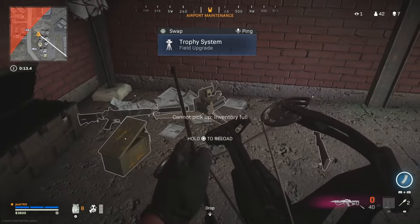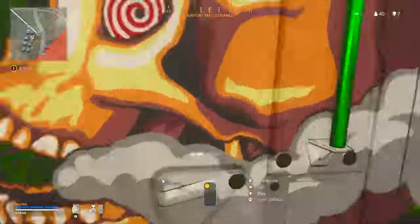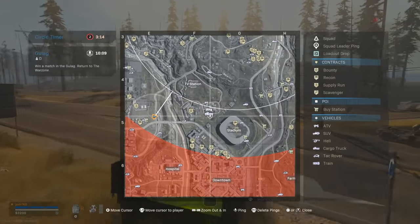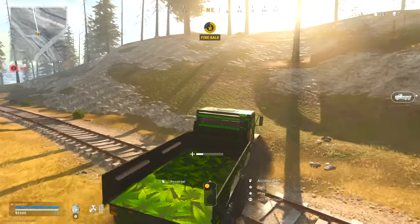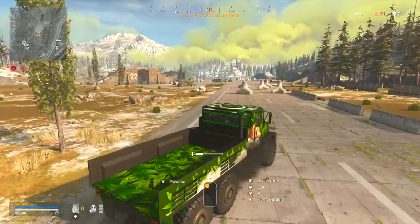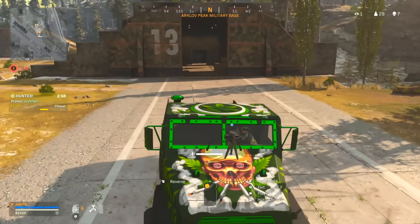Speaking of Stopping Power Rounds — best case scenario here is to hop in this Bertha even though it's beat up, then hop in that ATV. I don't want to waste my trophy system here — I want to save it. Let's see if we can get a fresh Bertha. There's probably somebody camping at that house though. Let's go towards Corey, get this fresh Bertha, put our trophy on it, and grab this bounty as well.